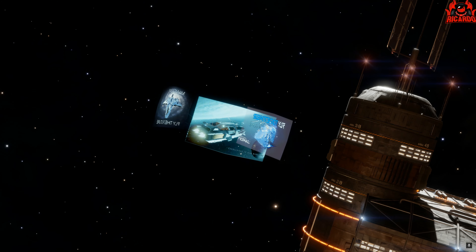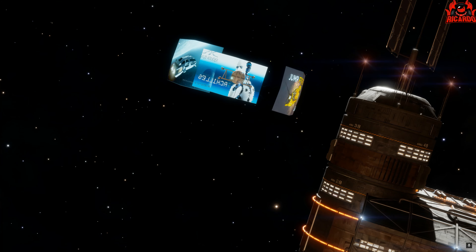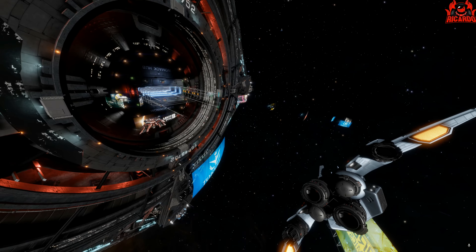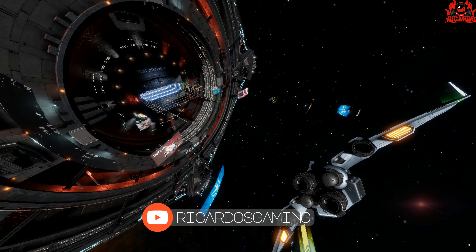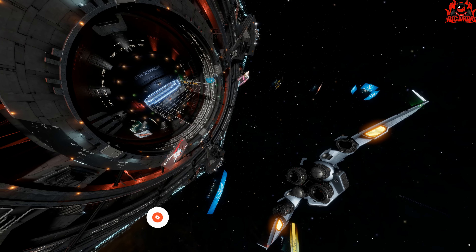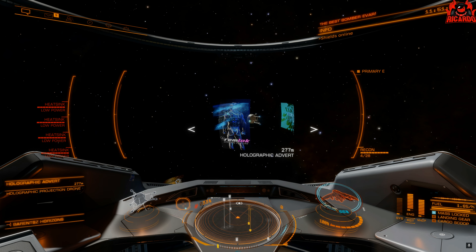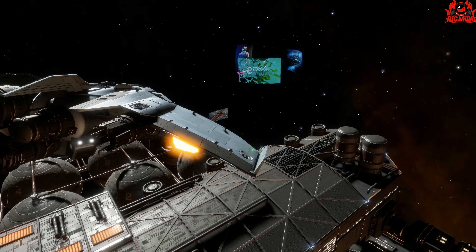We've all seen the fantastic adverts that float around seamlessly outside outposts and stations in Elite Dangerous, but as we're now scratching the surface of Power Play version 2, there's a little trick you can do with them. If you're a bit sneaky, you can hack them and get them to display your power instead of what they're currently showing.